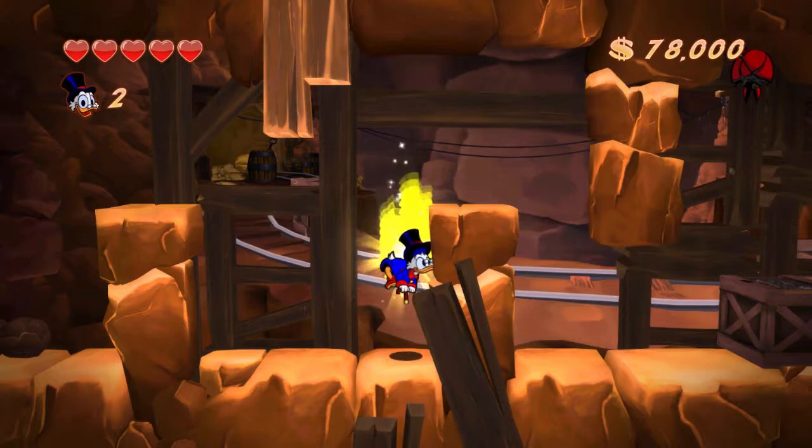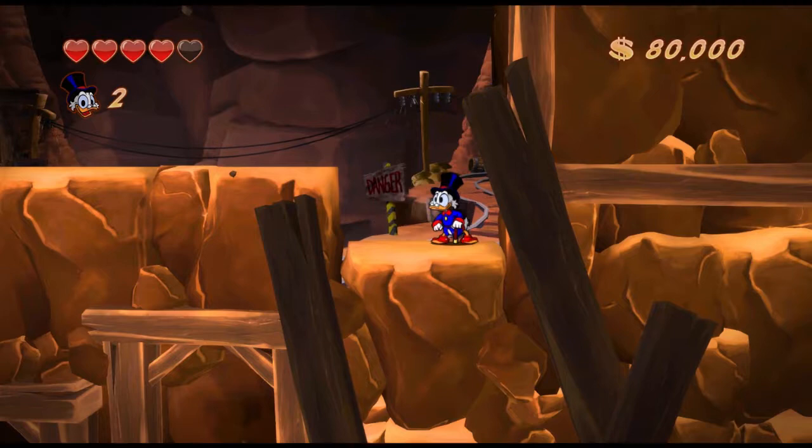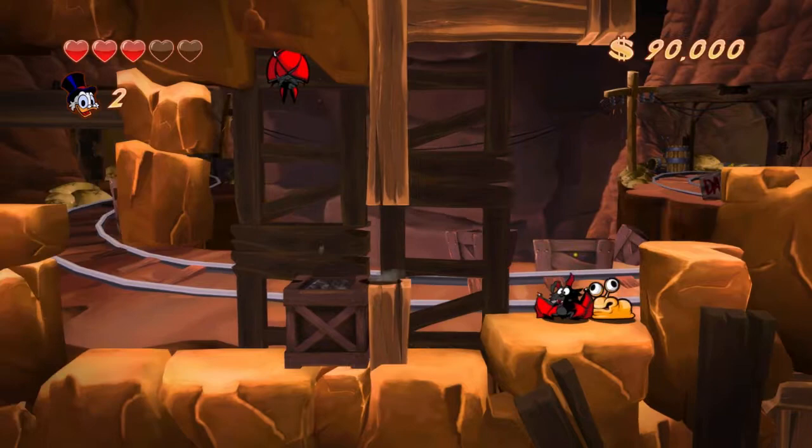Be it the eight coins in the Amazon, getting the nephews in Transylvania, the Himalayas and the moon have their own thing going on. Out of the main five levels, this is the only one that's really just get to the end. And I find that a bit interesting because it shows that they weren't afraid to have some variation in the stage design, and I love it when games are like that.